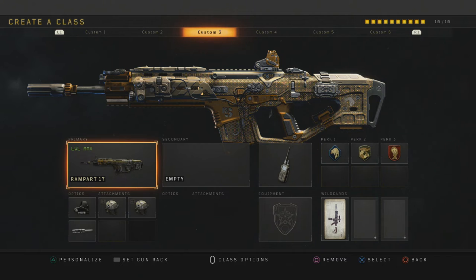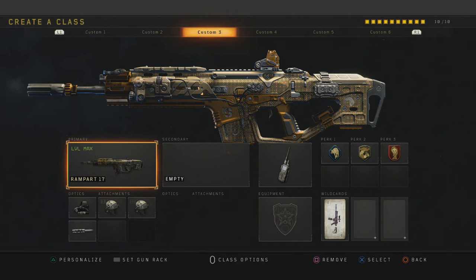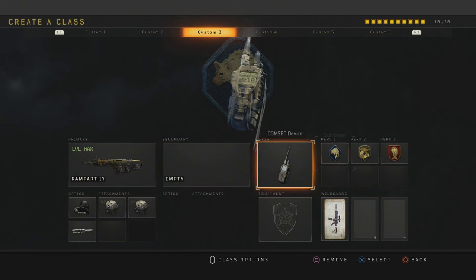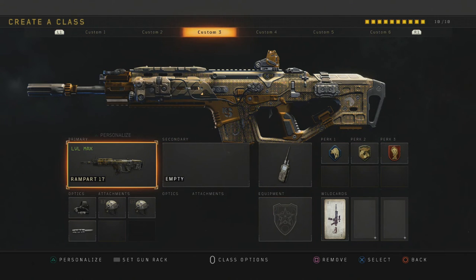Moving on to the gear — I have the Cosmic Device, but you guys can use whatever you want. On the perk system, I want you guys to have at least Gung Ho on perk number 2. The reason why is because it increases your chances of winning in close range combat — once you get the hip fire going, you'll deal damage first and the enemy will drop. It's a weird combo with the Long Barrel and Gung Ho, but use it to your advantage for free kills. For perk 1, I personally have Scavenger, and perk 3 I have Dead Silence.